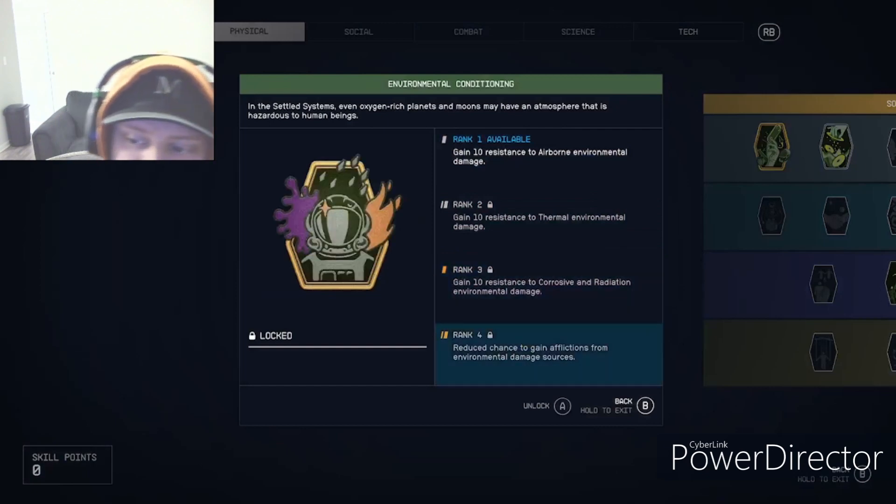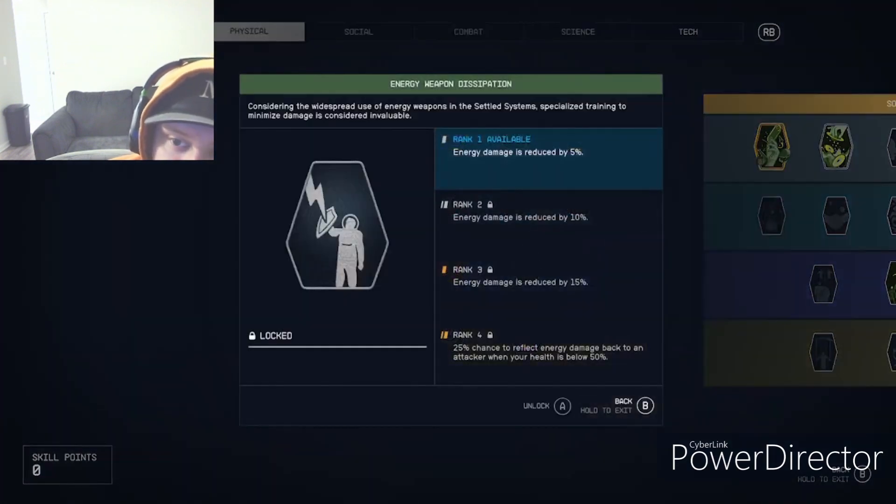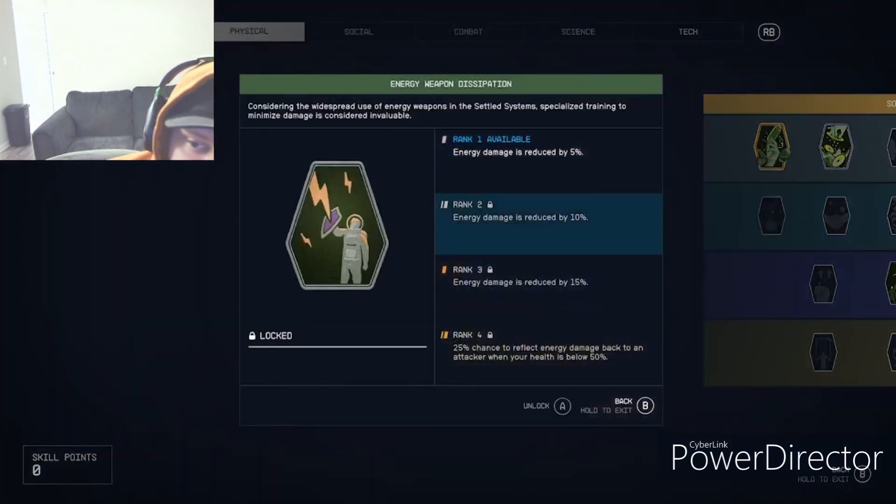Energy Weapon Dissipation is for when you're getting lit up by energy weapons. Honestly I don't really see a point for it unless you're having a lot of trouble in fights and have extra skill points to spend.